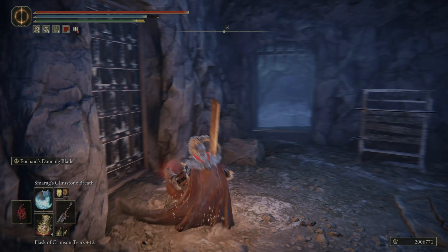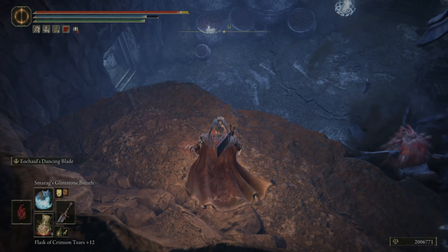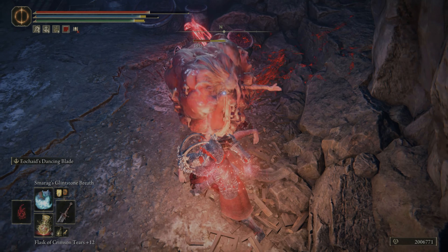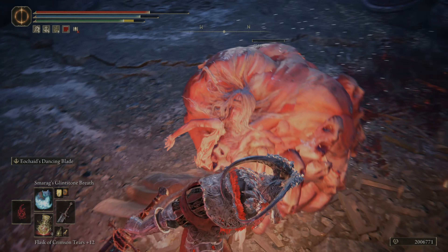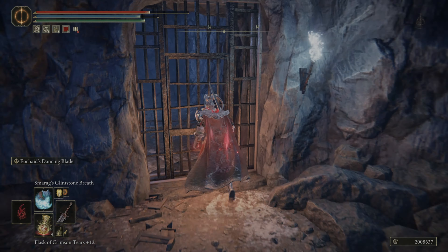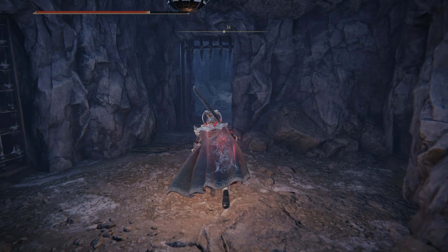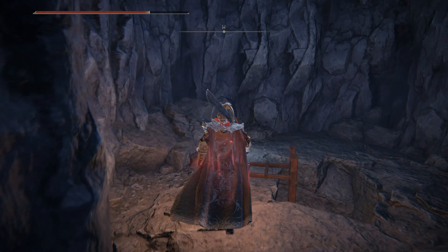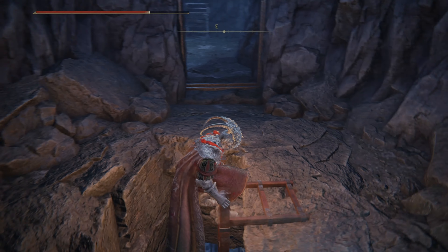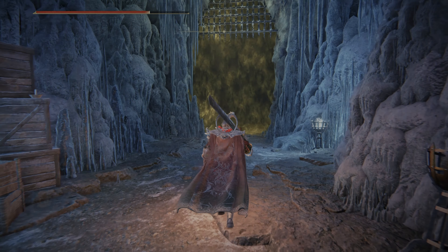After combat rolling through the fatal funnel and barely avoiding death by living jar flesh, you can head through the next doorway, drop down to kill another fleshy blob that bursts out of a pot, and once you get him out of the way, you can unlock the nearby gate. Once the gate's open, you can run through the first room and through the next doorway where you'll find a ladder that takes you down to the lowest level of the jail. At the bottom of the ladder, you'll find the boss's fog gate, and from here you can buff up and head in.